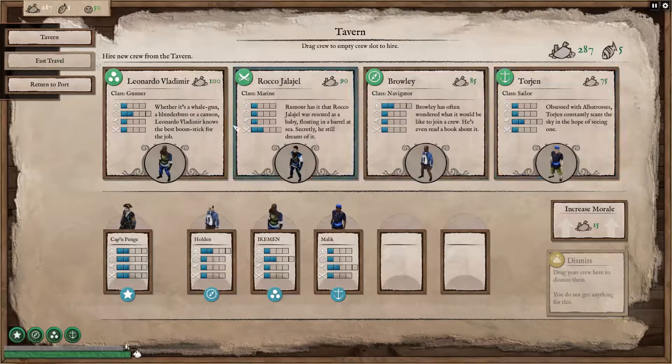The crew you can hire are split across five different types: navigators, gunners, sailors, marines and medics, all of which are better at specific roles across the ship. For example the gunner can arm weapons quicker and the sailor can repair things quicker, so it depends how you want to run your ship and how you want to do your ocean combat — you need to pick your crew to suit your play style.